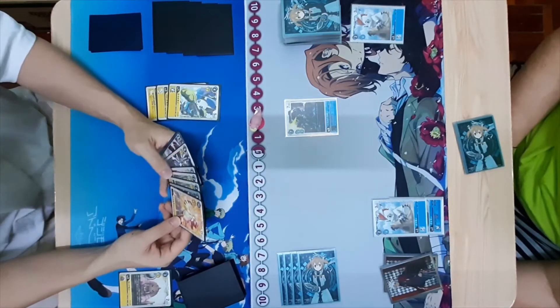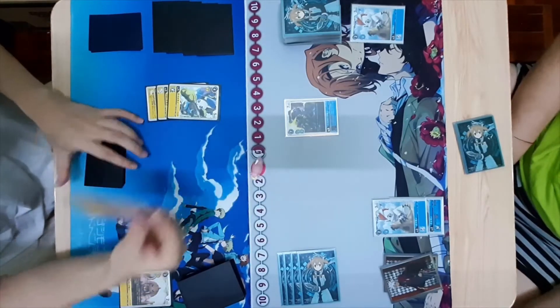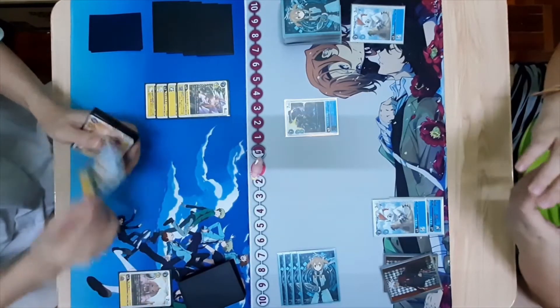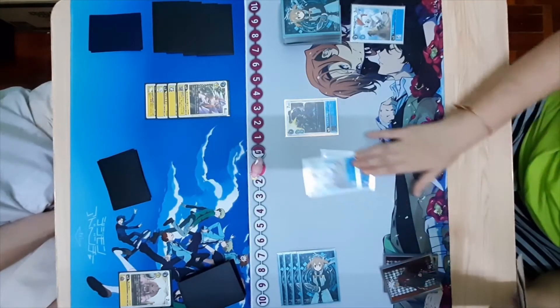Okay. Pay 3 for Garton 1. Ingo 1, 2 — debuff. Okay, 1 draw. Okay, my turn. Draw. 1 forward.